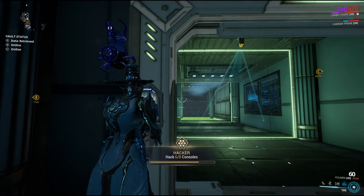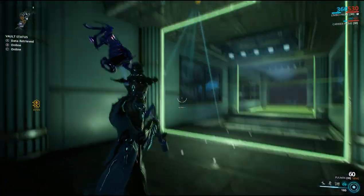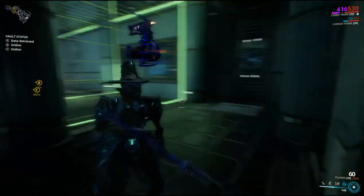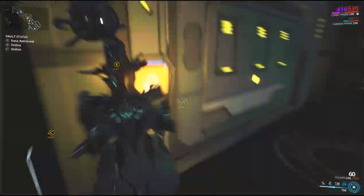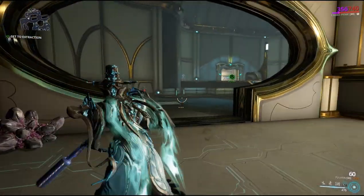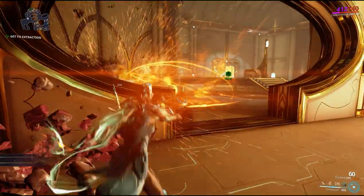For spy missions, casting Cataclysm in the vault rooms will destroy all cameras, which are able to detect Limbo even when he's within the Rift. Once the cameras are destroyed, exiting Cataclysm and shifting into the Rift will render all lasers useless against Limbo. In the void, Limbo's Cataclysm is fantastic for breaking containers in large rooms to obtain Argon crystals.